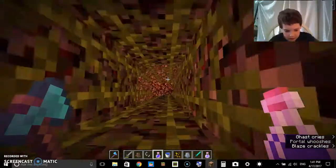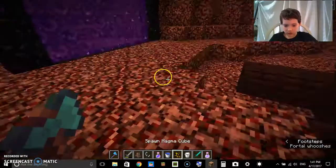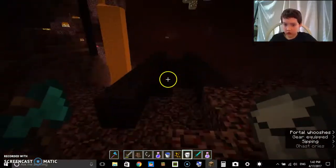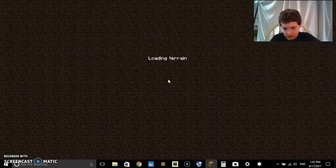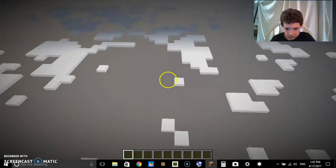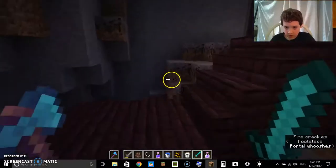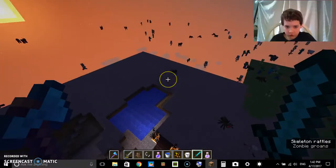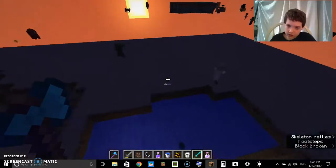I'm going to be heading back into the overworld and I'm going to drink some milk. Now the Nether looks very dark. Back into the overworld. And that's what Nether Fortresses are. Now if you find one, make sure — there are cool items inside.